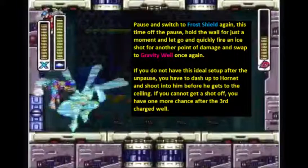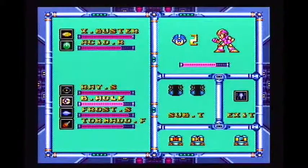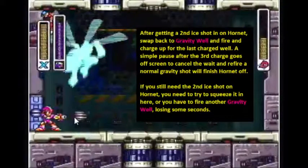Since I didn't get the ideal setup where I could just grab the wall and drop down and shoot him, I have to jump around and find a way to hit him with the ice, then switch to Gravity and shoot for the third pattern. I got the shot off anyway. After I shoot the second normal Gravity Well, I'm going to charge up for the third charge, just let it go, pause, switch to a weapon, and then off the unpause switch back to Gravity Well and fire — that'll finish him off.